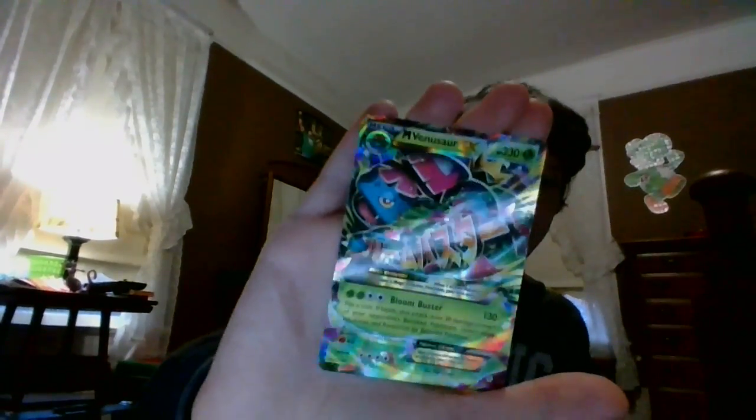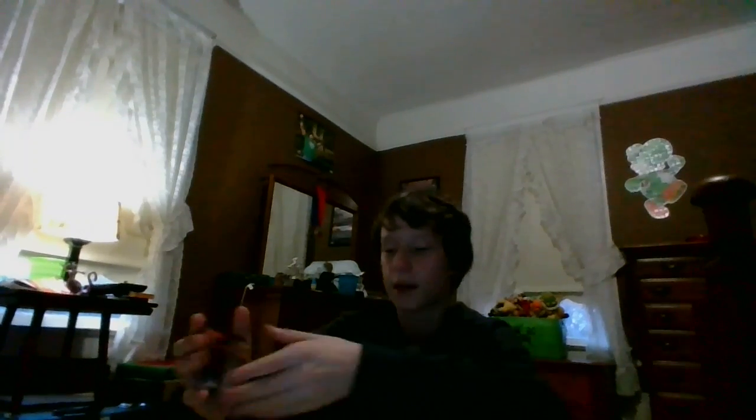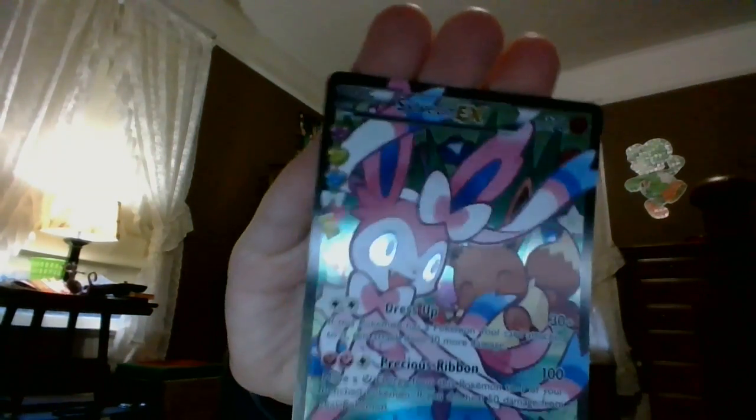The Mega Venusaur EX — I think you're trying to look at the picture, hold it if you have to. Phocanion EX — just read that. Meloetta — I keep saying Moleta, it's Meloetta. Sylveon EX — just gotta get it out — Sylveon EX. And a regular Volcanion, and the last one is another Mewtwo EX that's just a little cooler.